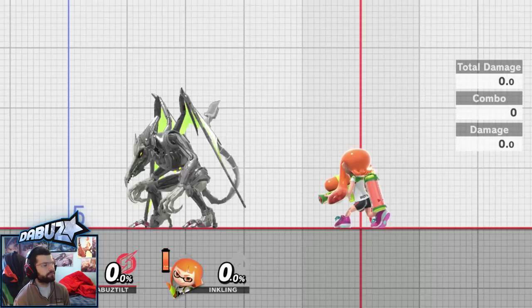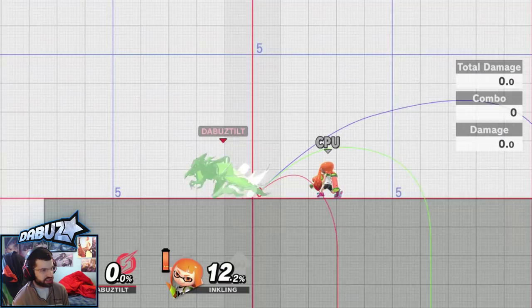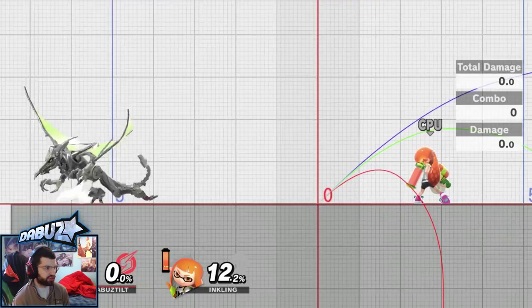His neutral air is really good — just look at this insane range, and this is all on a short hop and it's all disjointed, which I'll show you in a second. Notice my SD and I come back and I'm green — that's my hurtboxes. Now look at the neutral air: there's no green on the hitbox, this is all just disjoint. Same with down tilt — in fact the latter half of all his tail attacks have disjoints. The latter half is not green at all, meaning there's just no hurtbox there.